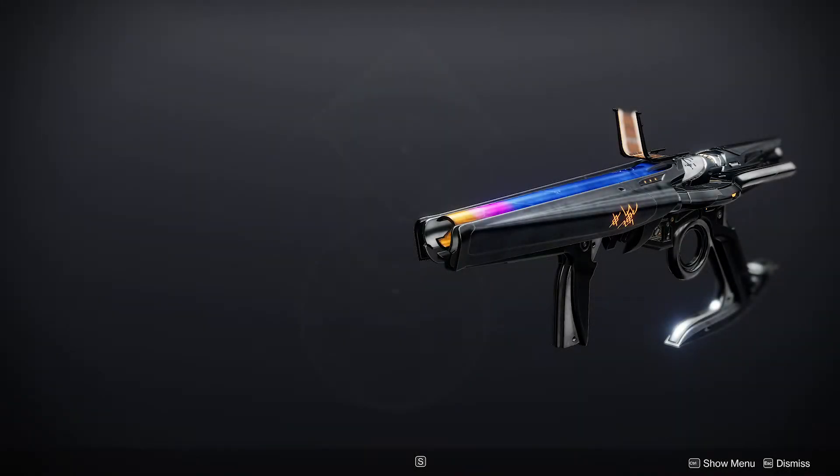Here we are at the end of Witch Queen week, and what better to end on than Dead Messenger? Making weapons out of Breach Grenade Launchers can be tricky, but this thing looks so cool I just have to see it through.